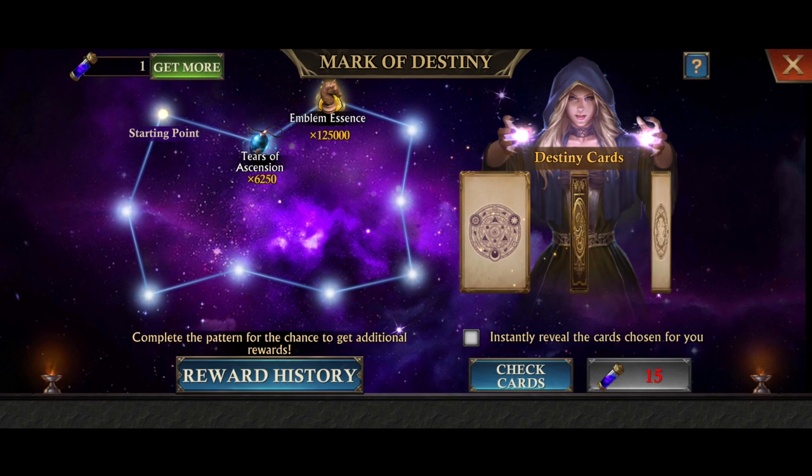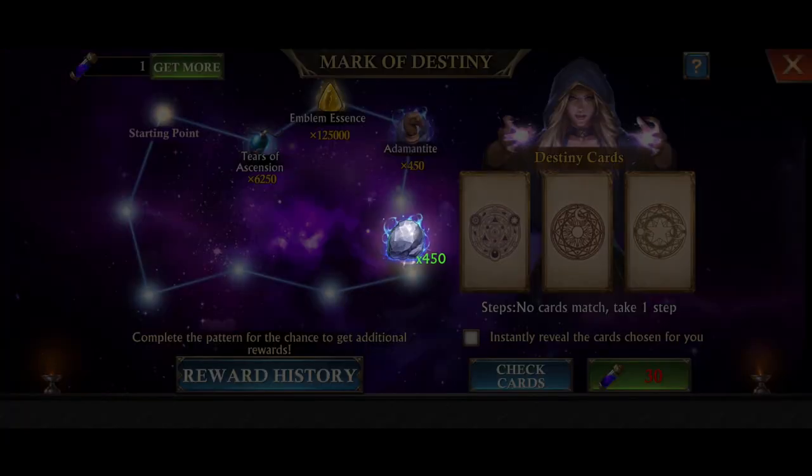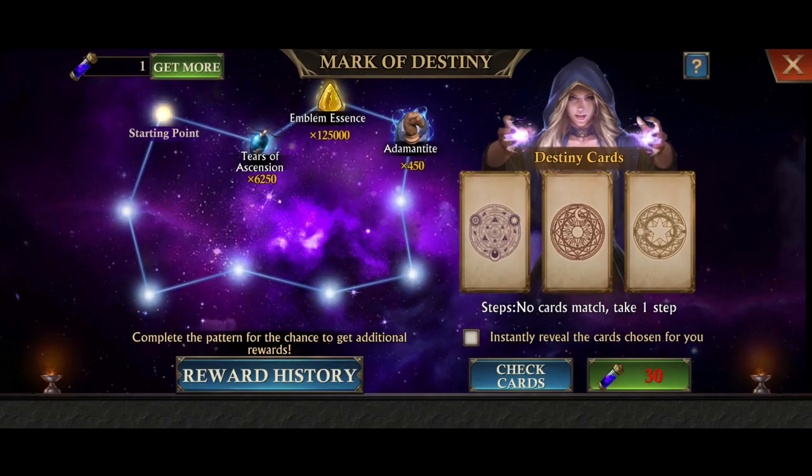So the first one — circly thingies. I didn't get multiple steps for a second time, but I did get the 450 adamantites. I didn't get any of the top level prizes, which is a shame. However, this is still a very good result — three sets of prizes where you normally get just the one.